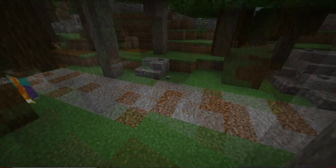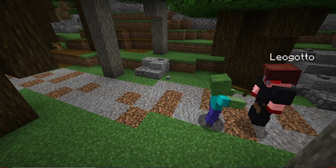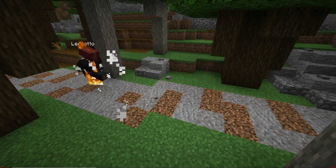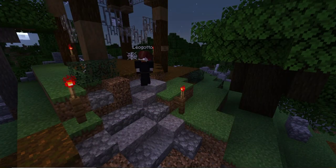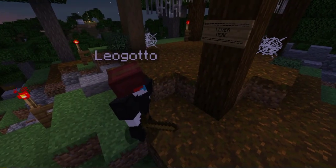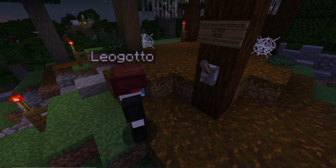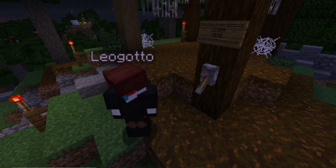Gotta activate this radio tower. Woah, it's a zombie! And they even burn here! I'm losing! I'm burning! I think I made it. What does this sign say? Lever here. Okay — getting my lever, and boom! That must have done something. It reacted by the tower. I think that's it.